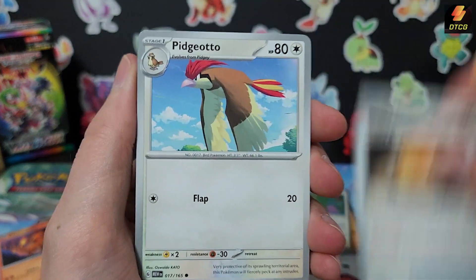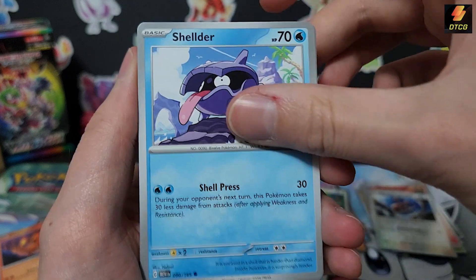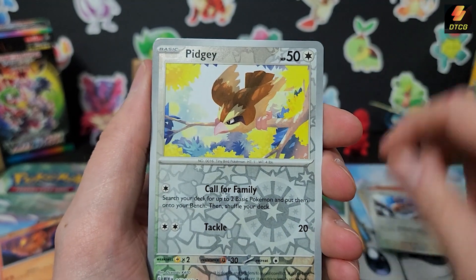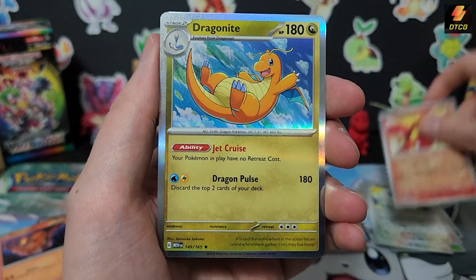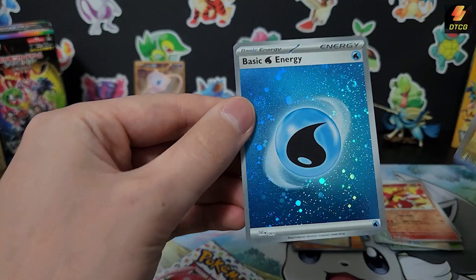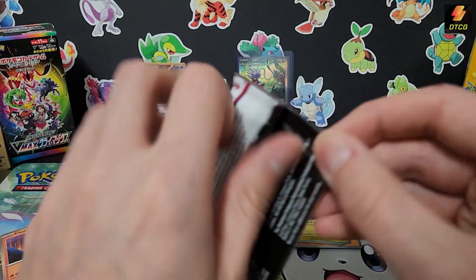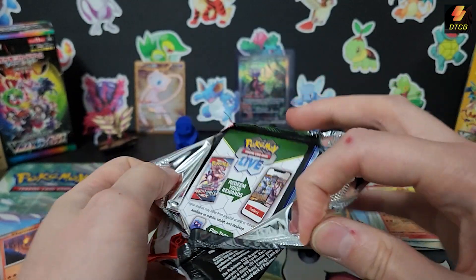Second to last pack — will we get something neato burrito? Snorlax, Sandslash — ooh, Sandslash, I don't think I've pulled one before! An arena card, reverse Pidgey, reverse Magmar, and a hollow Dragonite! Sparkly water energy — let's go! It's water with a couple of swirls on there, very nice.